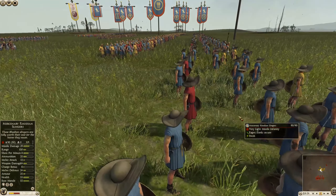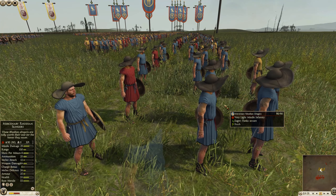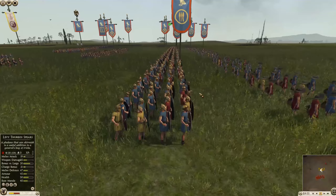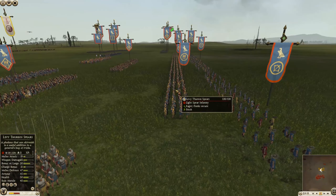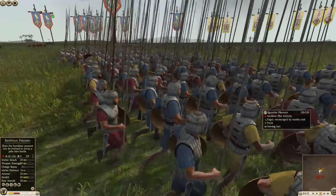Speaking of Peltists, the Egyptians are going to have a lot, but up front they have the Rhodian Slingers. The Rhodians have a little bit more shots per minute — I think it's eight versus seven on the Balearics — so it's going to be close, though technically the Rhodians are a hair better. There are four Levi Thurios spears, which are an excellent javelin unit. They're going to be terrible in melee, but they can do a lot of damage with their javelins from a pretty good range.